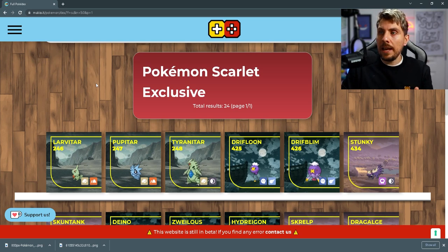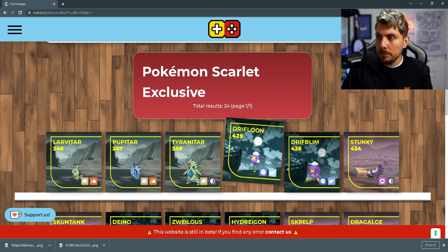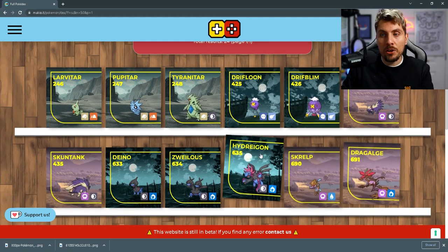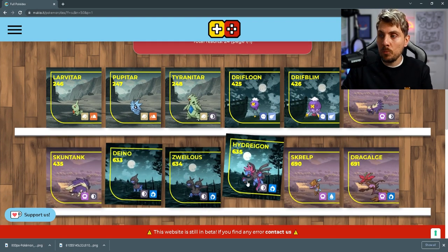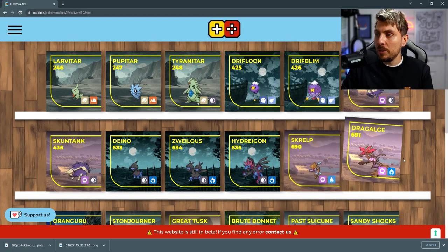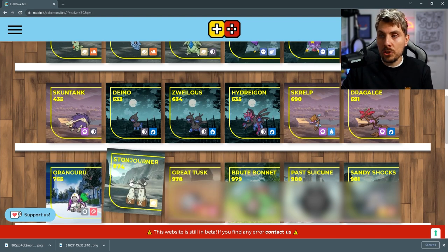For the Pokemon exclusives in Pokemon Scarlet, we are going to get the Tyranitar line, exclusive to Pokemon Scarlet, as well as the Drifblim line — so Drifloon and Drifblim. Stunky and Skuntank are going to be exclusive to Scarlet, as well as the Hydreigon line. Then Dragalge and Skrelp are also going to be version exclusives to Scarlet, as well as Oranguru and Stonjourner.